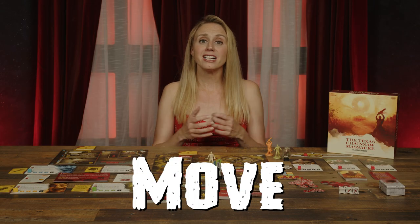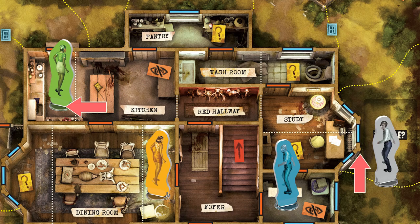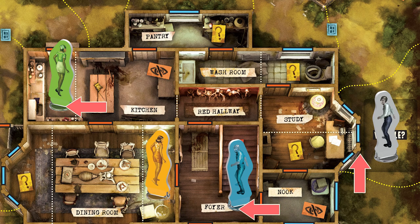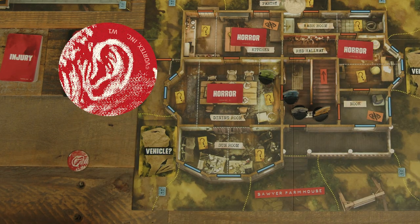Move: the active player moves their mover to an adjacent space. Players can move orthogonally, across dotted lines, or through doors, but not diagonally. Whenever a player passes through a door, they take a noise token.